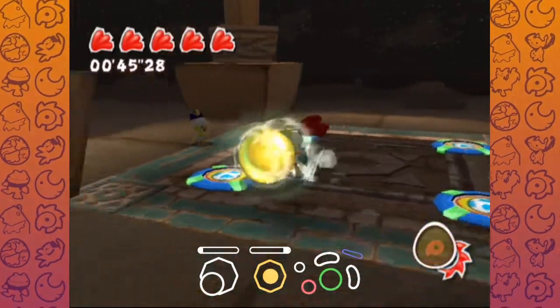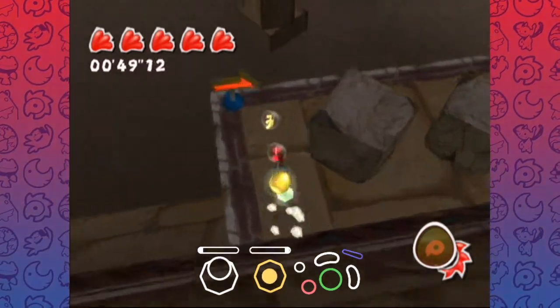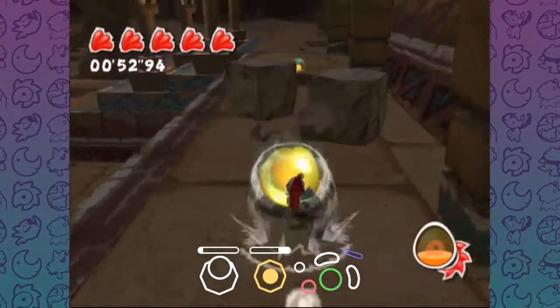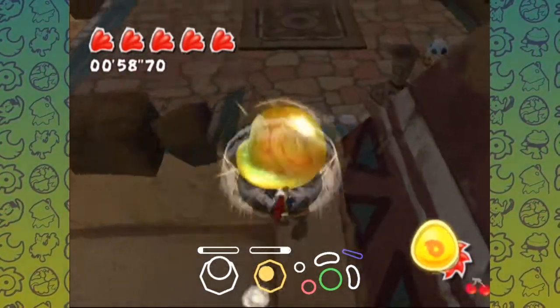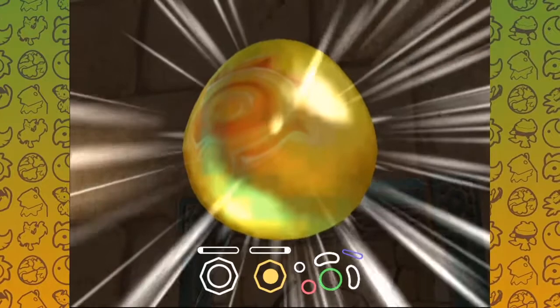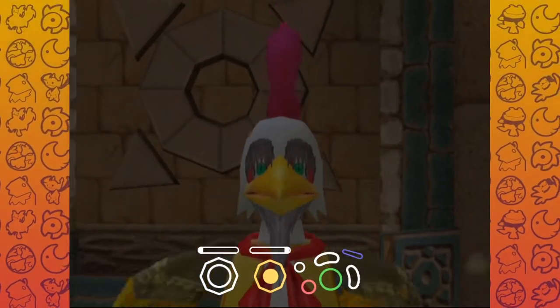Grab our golden egg and run off like so with a Dash Gem, then we go pick up all this fruit. Pick up this strawberry, pick up the banana. Kill this dinosaur and then no matter what it drops we'll max our egg. We've got cherries there which is good but it doesn't make a difference — the only difference it makes is whether we're picking up one fruit or two fruits, but usually you just pick up both fruits anyway.